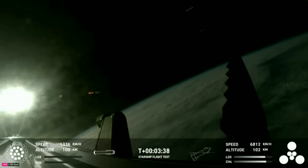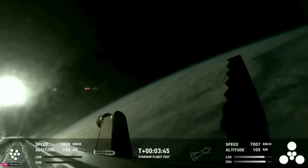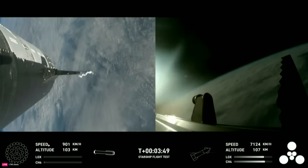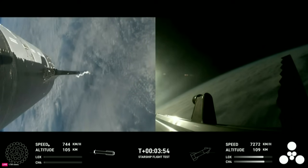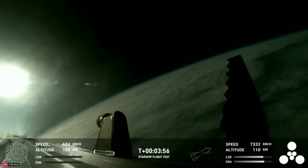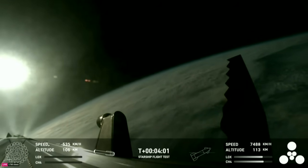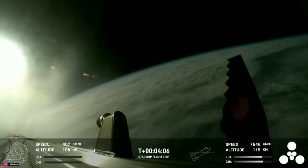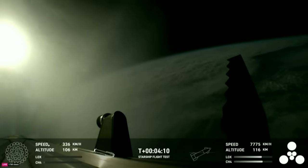First stage is currently performing the boost-back burn, expecting that to last about one minute. That boost-back burn propels the booster back towards the coast, taking it to a landing in the waters of the Gulf of Mexico. We're only using the super heavy booster's 13 center engines from here on out. Whenever they relight, you'll be able to see that in the bottom left corner. Those are the ones that can gimbal — they move and change direction in order to change the thrust and steer the first stage back to Earth.